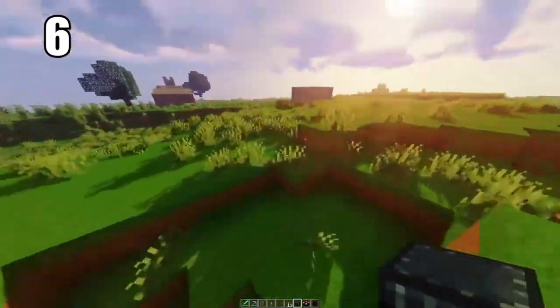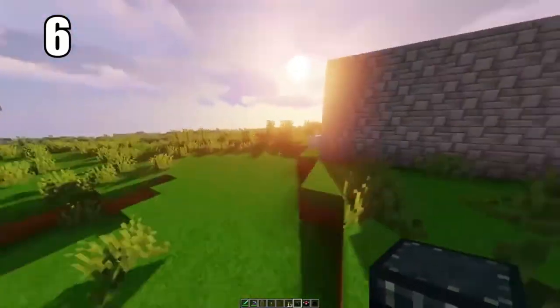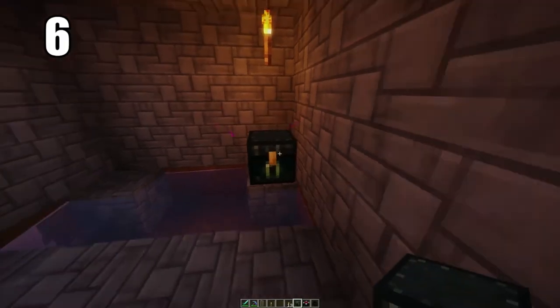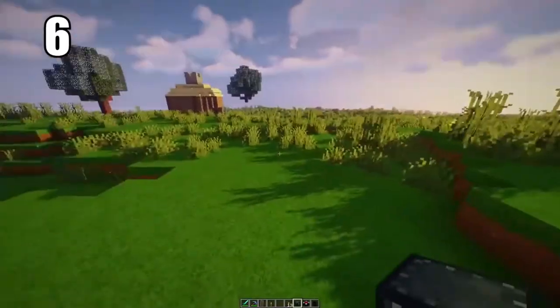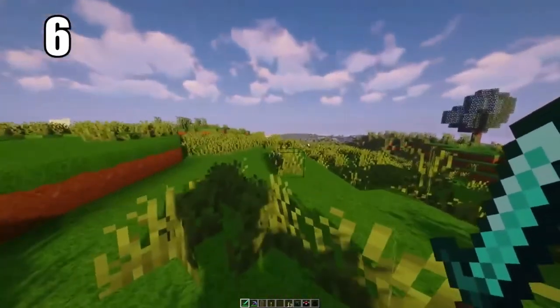Tip number 6 is keeping your ender eyes or anything extremely valuable in an ender chest. You can hide one somewhere in the world where there's basically no chance of it being destroyed, and put the other in your safe house. There's a connection between the two chests — you can pull any items from either side. This is the best way to keep ender eyes safe. You won't have these right off the bat, but definitely invest in ender chests when you can.